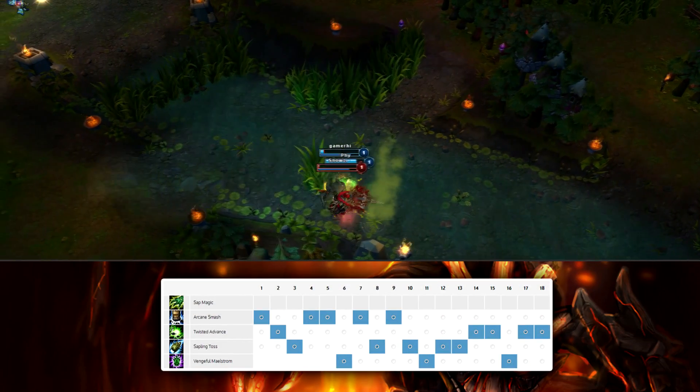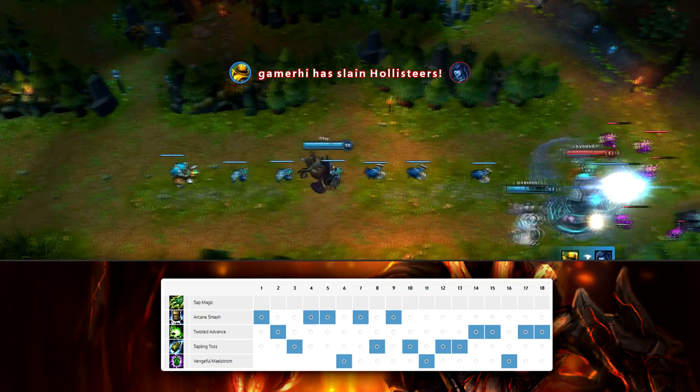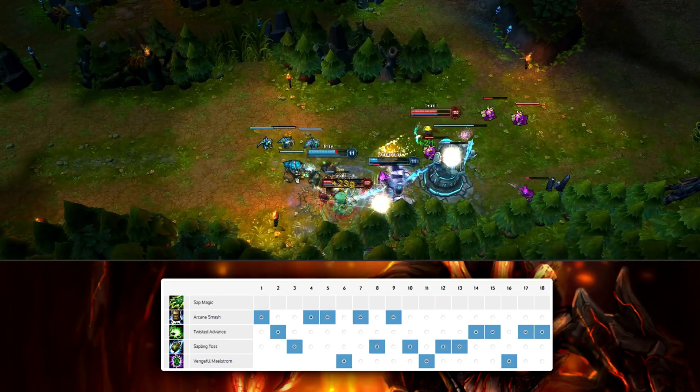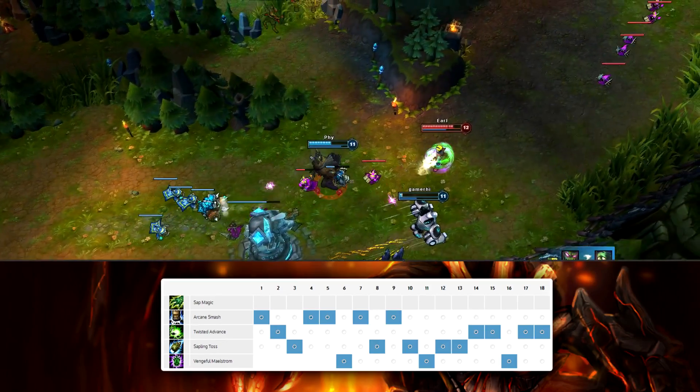For skill order you want to max your Q, then E, then W, taking a point in your ultimate whenever available. This is because your Q and E are your two main damage sources. One thing to note is that if you are going to engage the enemy at level 1, you want to take your W first because it does more damage and is also a gap closer for when they flash.